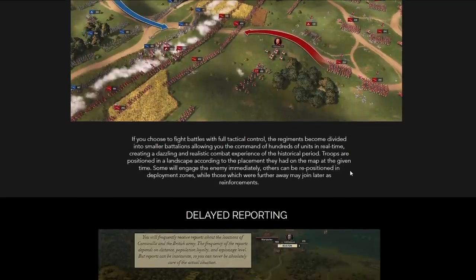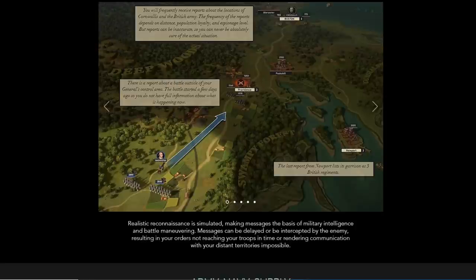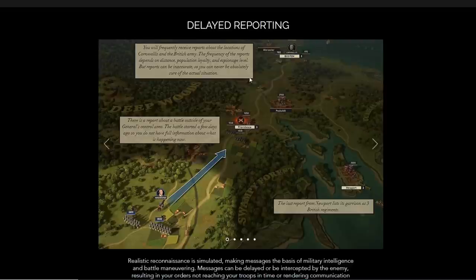Definitely very different than what we're used to from GameLabs in their previous games. They have delayed reporting — realistic reconnaissance is simulated, making messages the basis of military intelligence and battle maneuvering. Messages can be delayed or intercepted by the enemy, resulting in your orders not reaching your troops in time or rendering communication with distant territories impossible. We can see on the map that the last report from Newport lists its garrison as three British regiments. Reports about battles outside your general's control area may be days old. The frequency of reports depends on distance, population loyalty, and espionage level — but reports can be inaccurate, so you can never be absolutely sure of the actual situation.